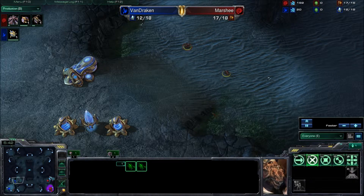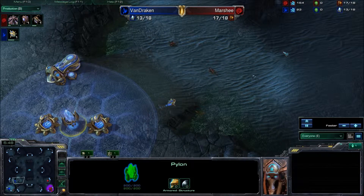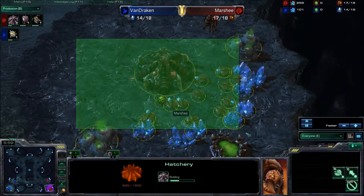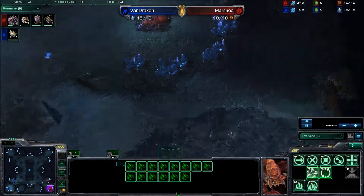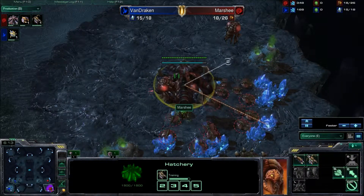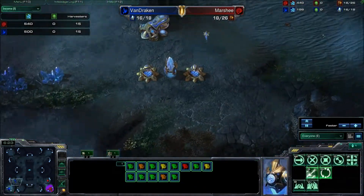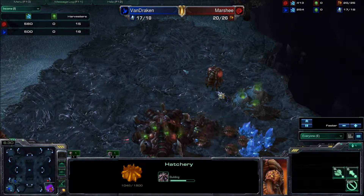What Van Draken needs to do is get his probes back to a respectable number and then secure his front door, and go for a very aggressive build — a nexus immediately after that expansion is built, sending his probe down maybe to see if an expansion was built, maybe to see if Marshy was falling behind on his macro, which he totally did — he's got 300 minerals saved up. But as soon as the queen gets built the larva injects are going to get rolling and we'll see a lot more units. I think Van Draken has already lost this game. He's so far behind, but he's chrono boosting those probes. The harvester count is neck and neck even though the expansion is going to be finishing for Marshy any second now.